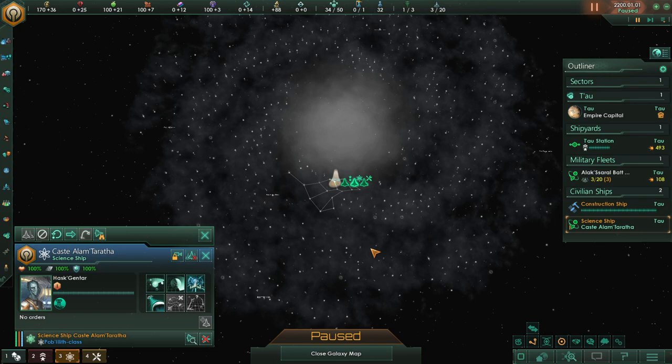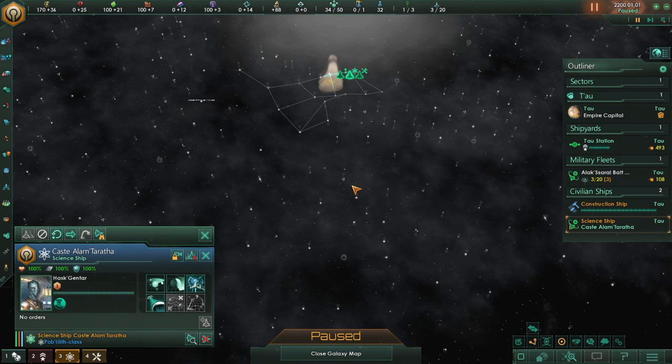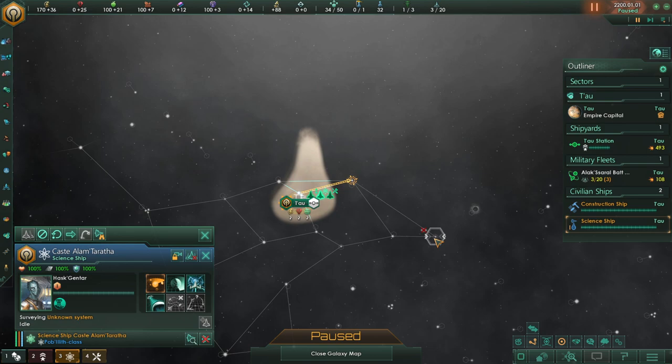I guess this is one giant galaxy of solar systems — the universe sure is small when you're zoomed out of this space. Let's select survey and just try and figure out where the hell everything is. We're going to have one science ship survey one direction and the other get the close-by stuff. These thicker lines are all called a constellation — they all kind of interconnect with each other. I've never left a constellation before, so I'm super excited to see how that goes.